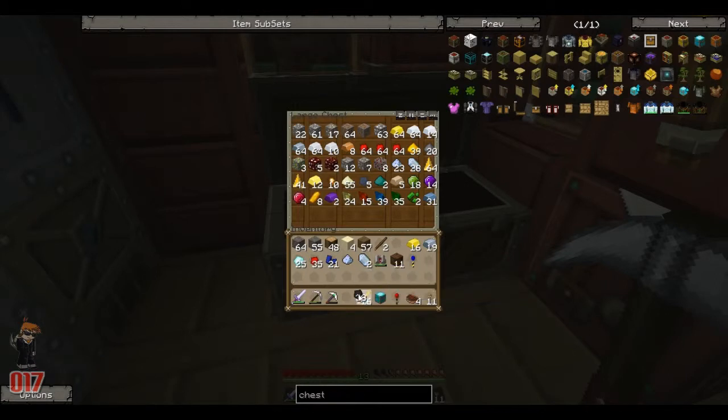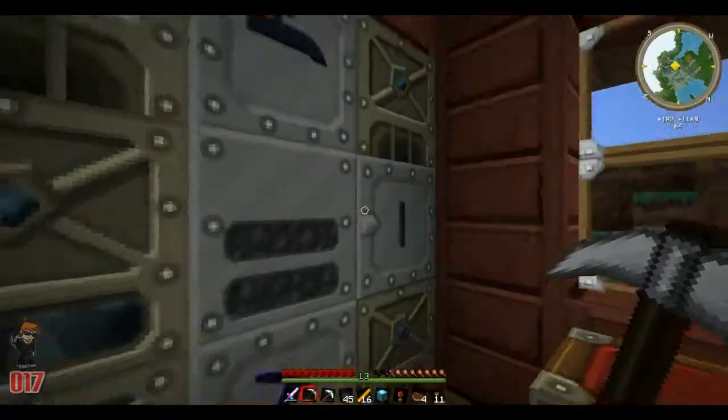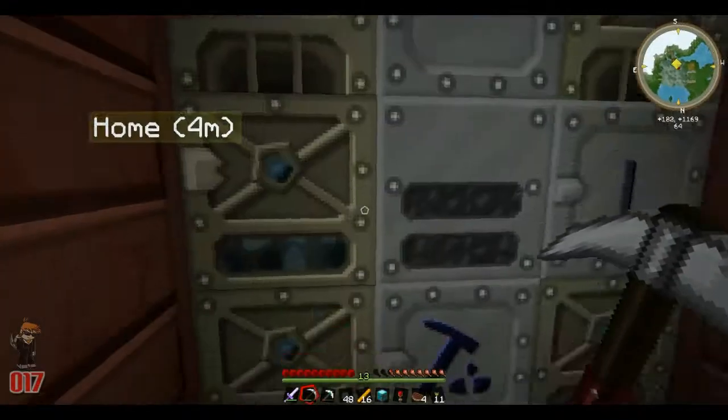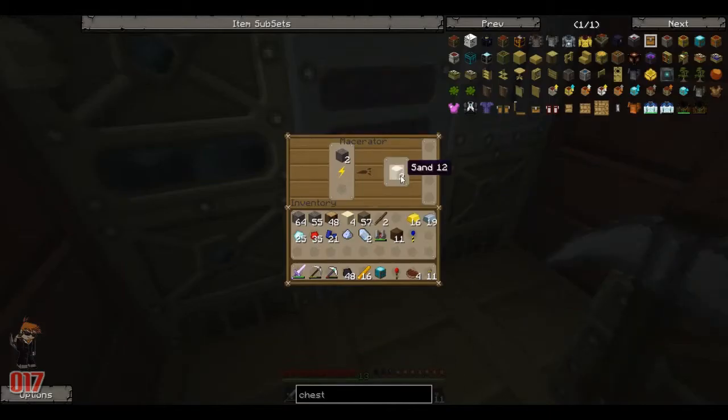I don't have that much coal at my base — I didn't realise how little I've actually got. I'm macerating some cobblestone to produce it into sand because I'm running out — I need eight in total to make our crystal chest. I'll probably replace it with an ender chest once we get a base set up for storage. Anything from the quarry can go into our storage, and then we can have logistics pipes hooked up to storage later on.